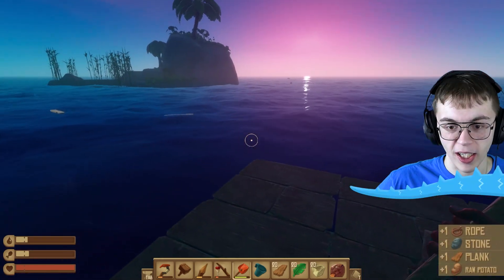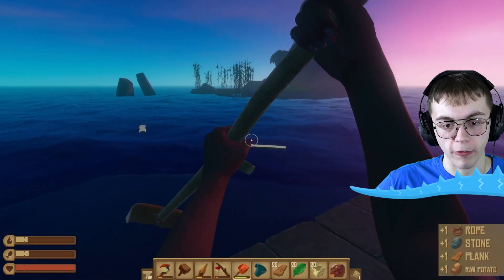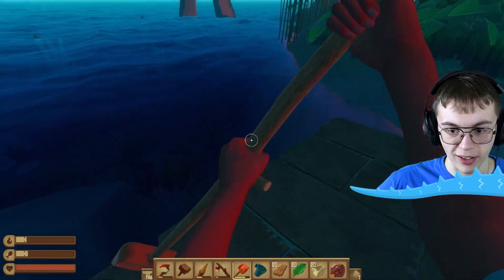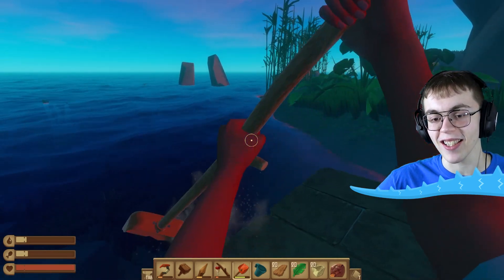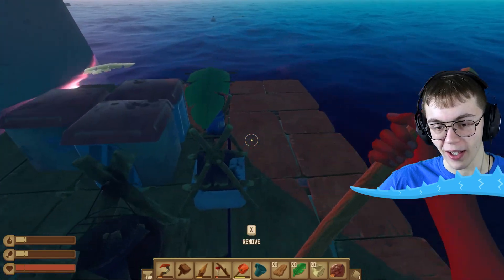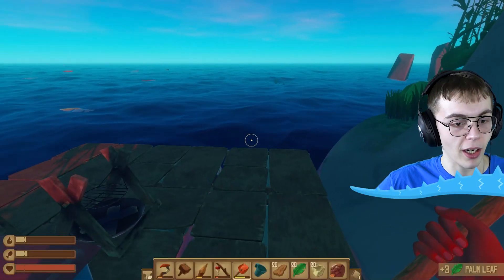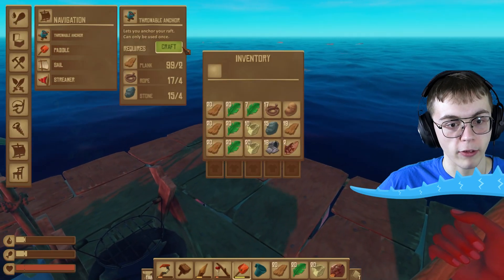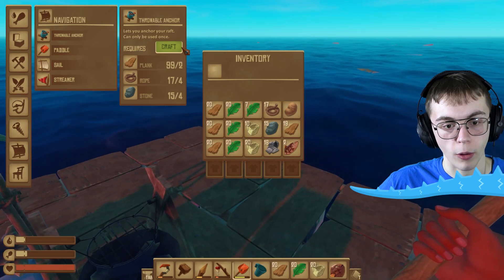There's an island right here on the open ocean! Finally, I could go over there and hopefully find some goodies. The ship won't go against the tides. Oh no — if only I had an anchor, I think I'd be able to stop here. How do I make an anchor? A throwable anchor — it's crafted with wood, stone, and rope.